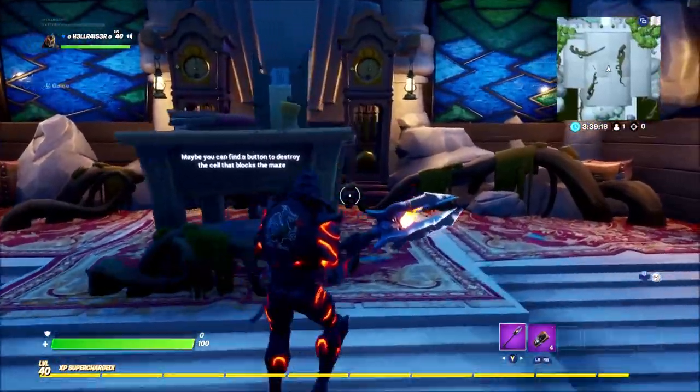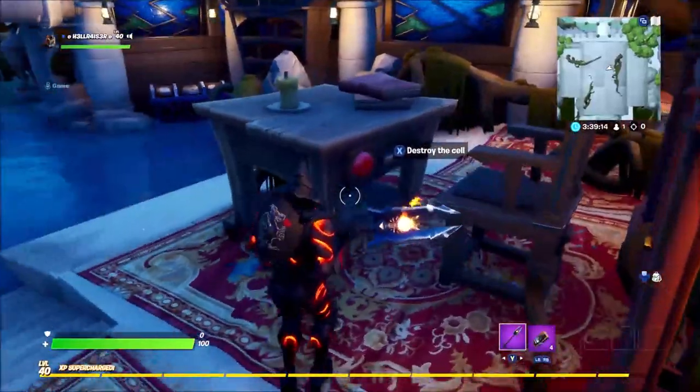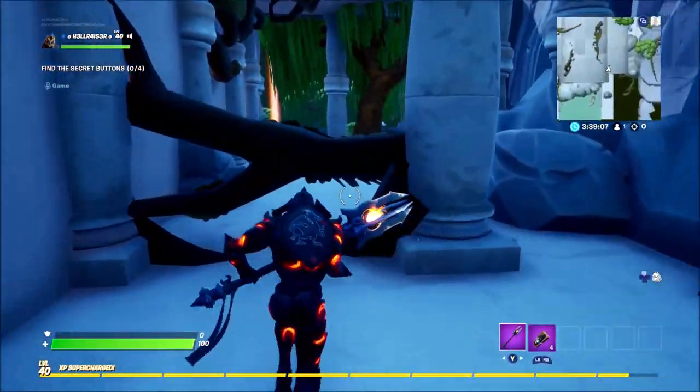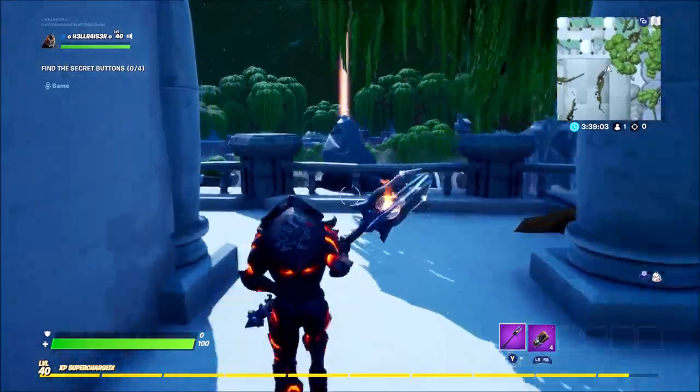What you want to do is throw C4 at that door just like that and then run in. It says 'maybe you find a button to destroy the cell block at the maze.' So you want to come behind this and destroy the cell. As you can see, the maze is now open. If you've searched this hub before this tutorial, you'll know that there is a maze that you have to go through, and it's just over there.